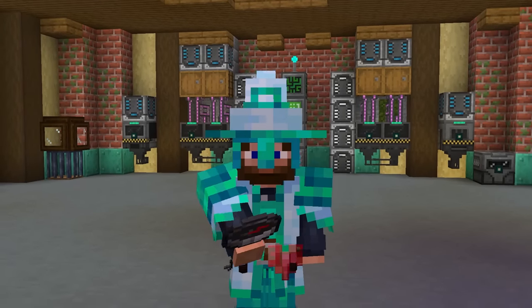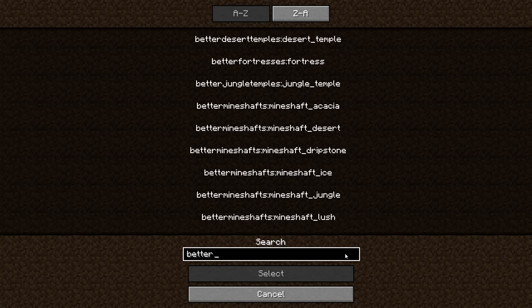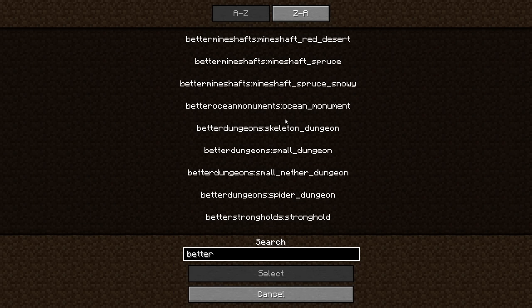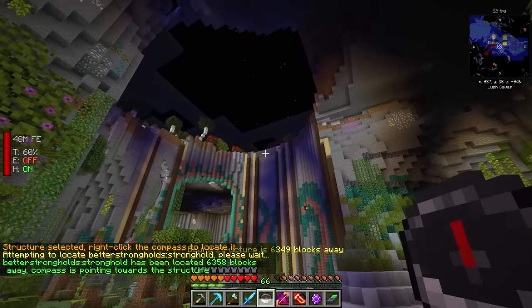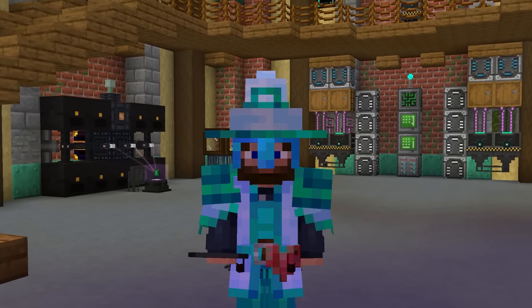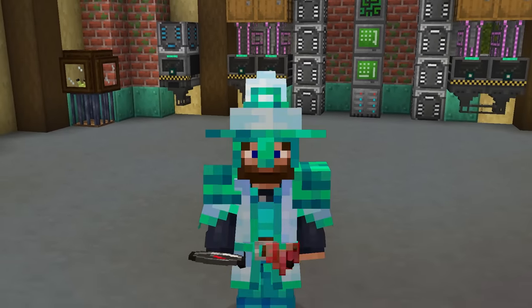It is time to go find the End portal. That's going to be a challenge in itself, but hopefully not too bad with our structure compass. I believe we'll find this under the Better Structures mod — so this is Young's — and we should be able to find it within there. It looks like it's the 'Better Strongholds stronghold,' and searching shows it's 6,000 blocks away. I haven't seen the Young's version of a stronghold yet. I'm honestly pretty excited — this is a new dungeon I haven't seen before. And the journey begins.